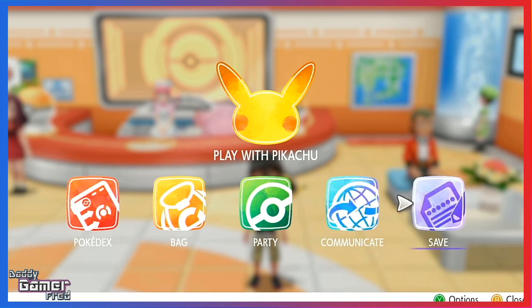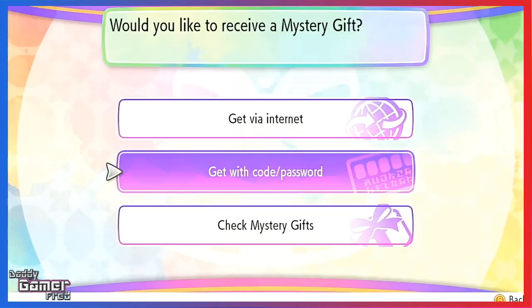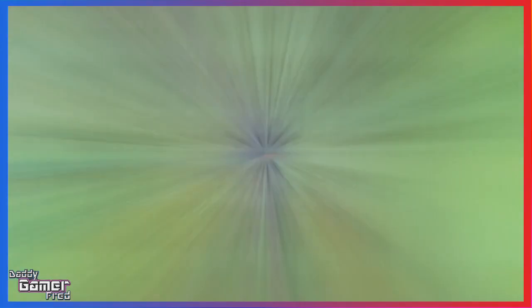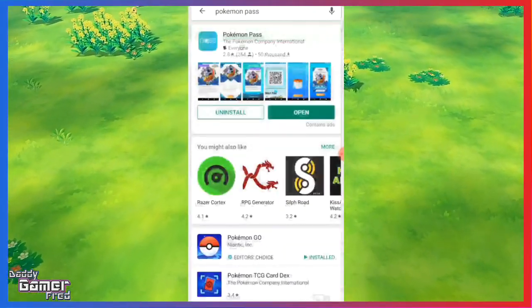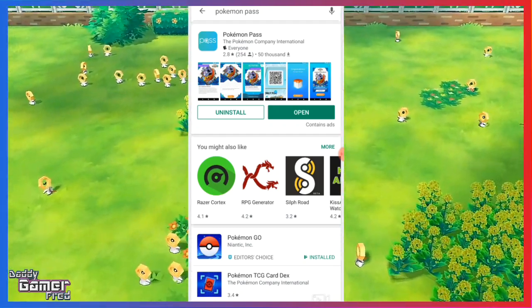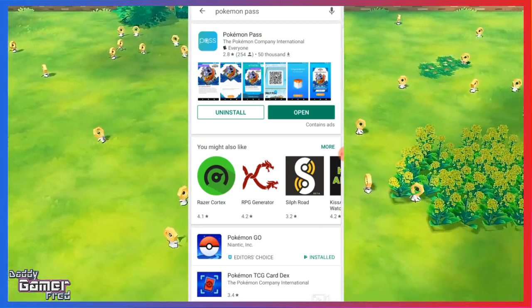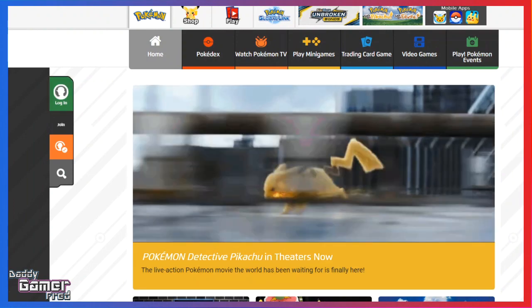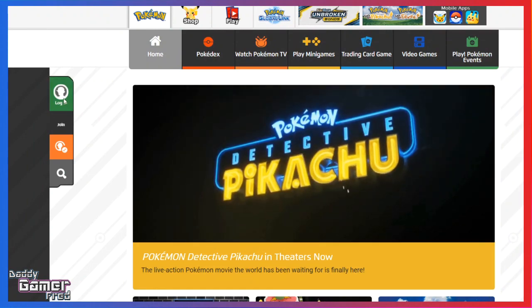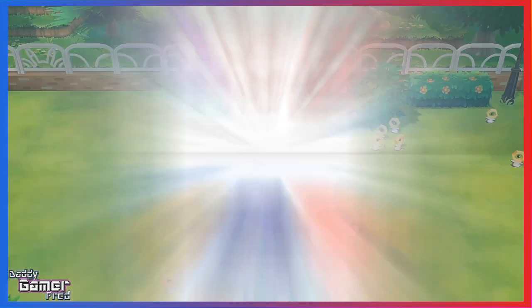There's another app you'll need to download for the GPS spoofing, which may vary depending on your cell phone. First, get the Pokémon Pass application — it's available on the Google Play Store and the Apple App Store. The app will ask for a Pokémon Trainer Club account. You can create a free one on the official Pokémon website; I'll have a link in the description below.